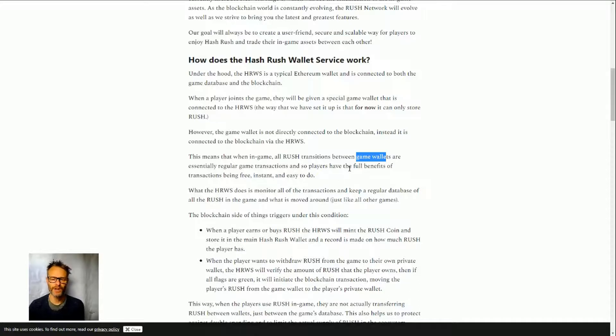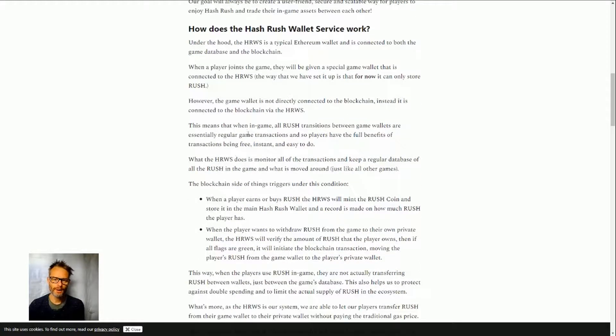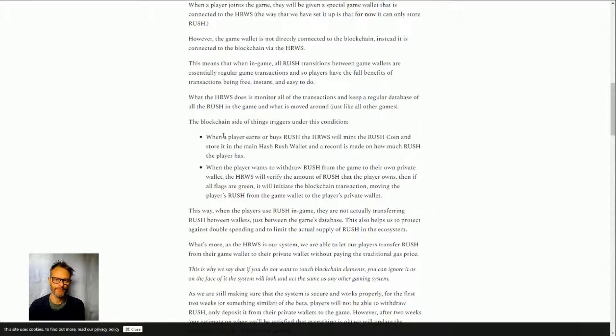This is a way of dealing with the gas fee problem. When you're moving Rush with the game wallet, the Hash Rush Wallet Service monitors all transactions and keeps a regular database record of what's happening off-chain. When a player buys or earns Rush, the blockchain component — the Hash Rush Wallet Service — will mint the Rush coins, store them in the main Hash Rush wallet, and record what's going on.